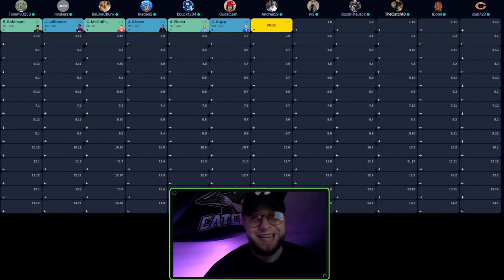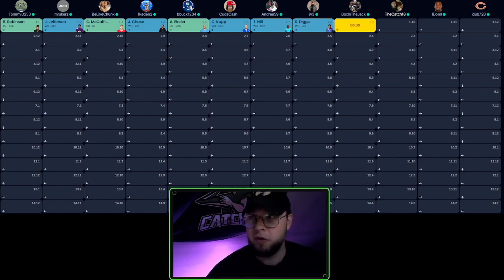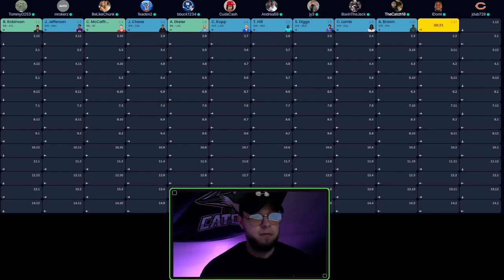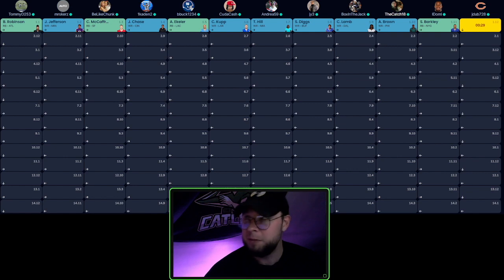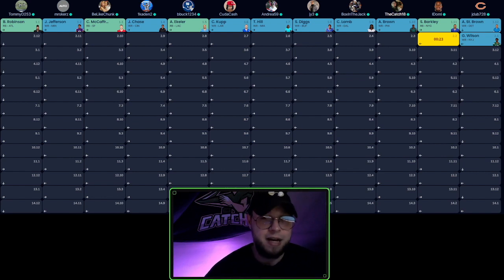Sitting at the 1.10, the wide receiver I prefer is CD Lamb. There's a possibility he goes earlier, but if he's sitting there I'm smashing the draft button all day. If he's not there, AJ Brown is perfectly fine — I have no problem taking Brown as early as the 1.10. CD Lamb or AJ Brown are both the targets at that spot.